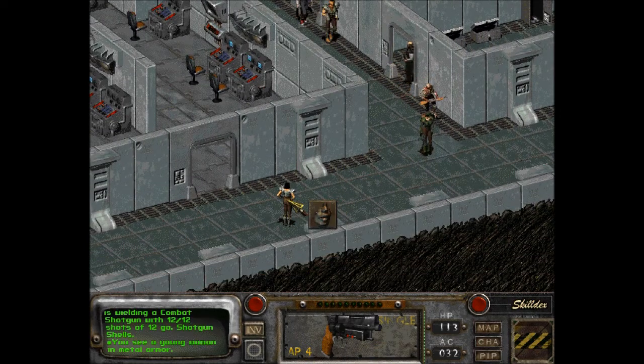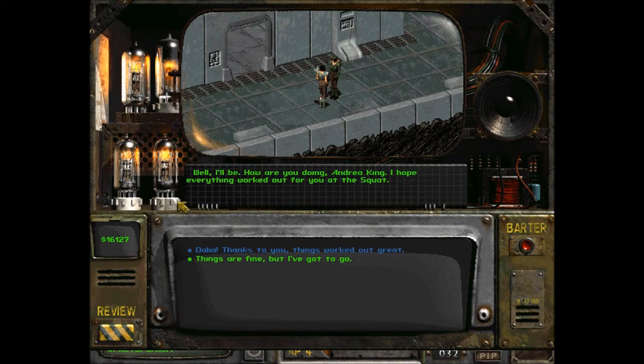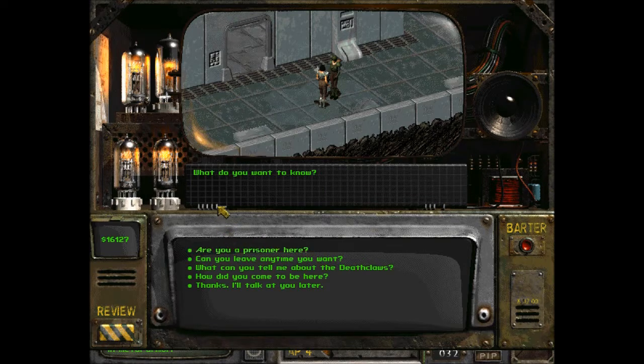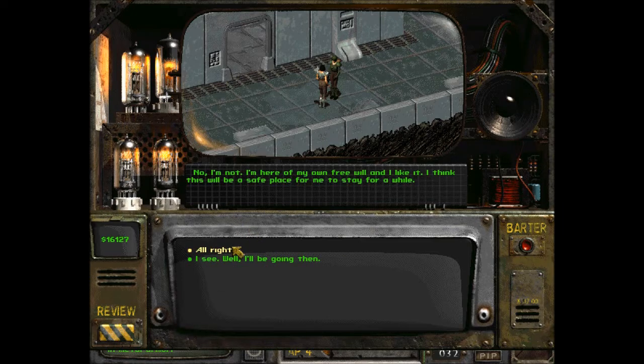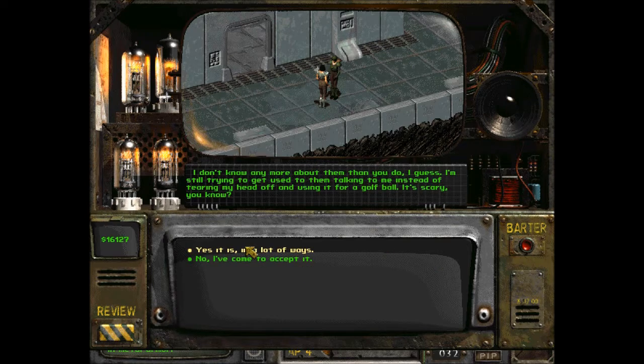Oh hello, a young woman in metal armor. Well I'll be — how are you doing, Andrea King? I hope everything worked out for you at the squat. Dahlia — is she one of the people at the squat? Thanks to you things worked out great. I'm glad to hear that. Are you a prisoner here? No, I'm here of my own free will. What can you tell me about the deathclaws?